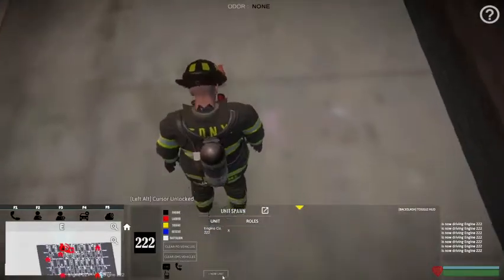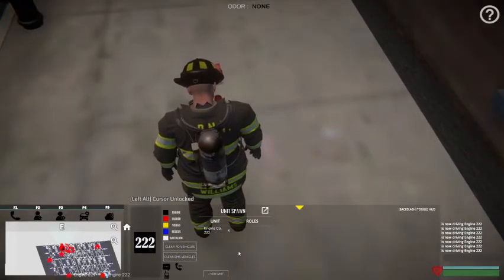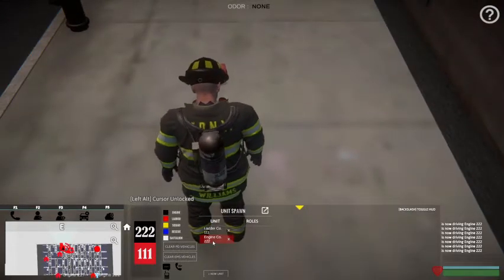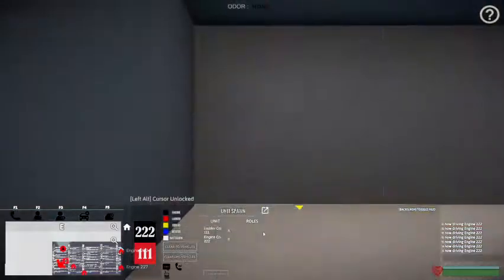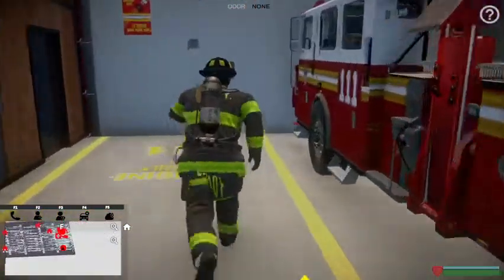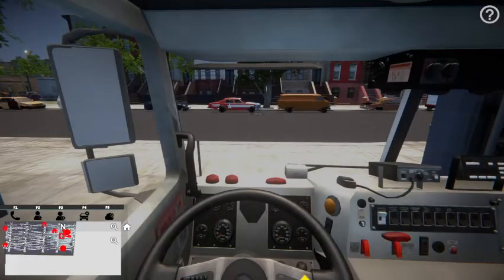I don't see any smoke. Probably in here, so I'm going to have to get a ladder truck. We'll get a ladder truck out here to cut this because we don't have a chainsaw inside the engine. If you want a new unit, go to new unit at NY. We'll do Ladder 111. Wait for it to load in - it takes a minute sometimes. With this game too, if you do get it and you load it up, sometimes it'll say not responding - you just got to wait.